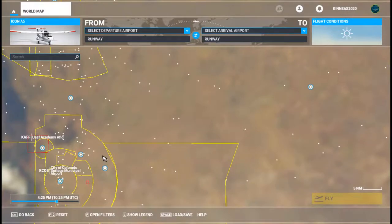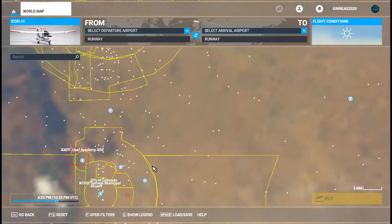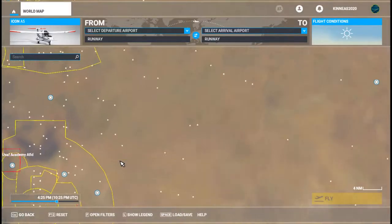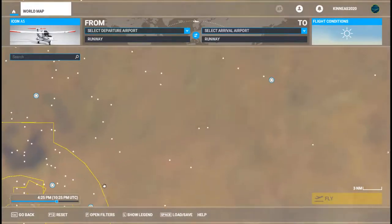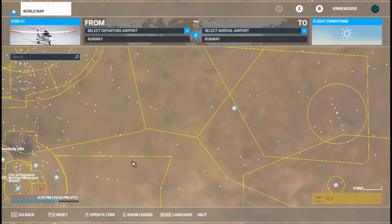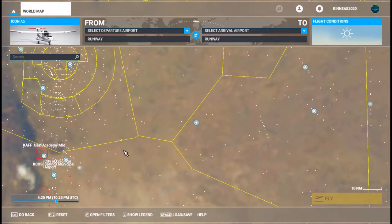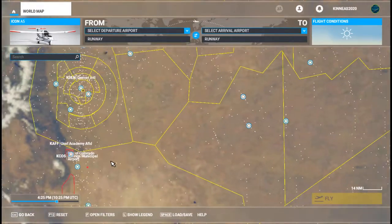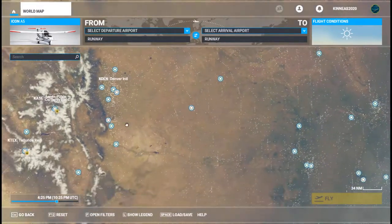In Microsoft Flight Simulator, it's kind of difficult to read what's going on with airspaces. But for right at the moment, we see Denver airspace up here and Colorado Springs airspace here. The more I zoom out, it starts getting crazy — what are all these airspaces and intersections, and where can I fly? Out here, it doesn't help at all.